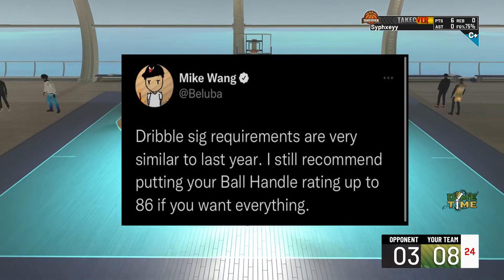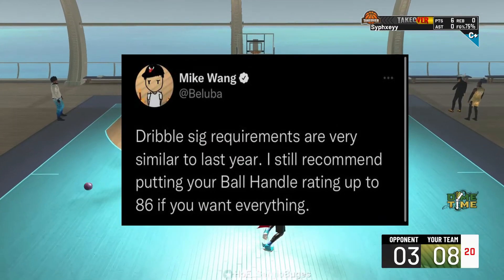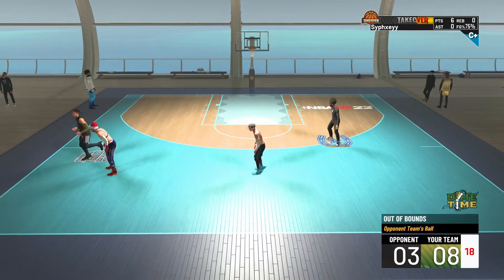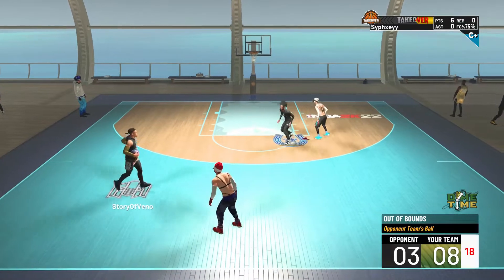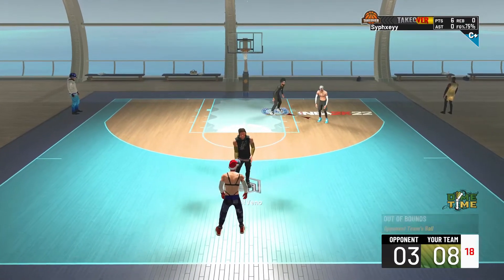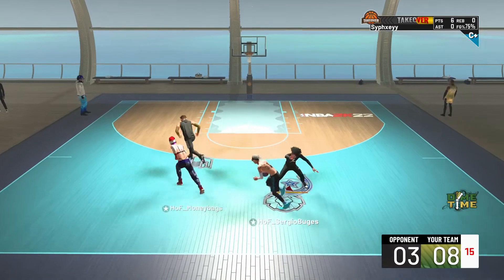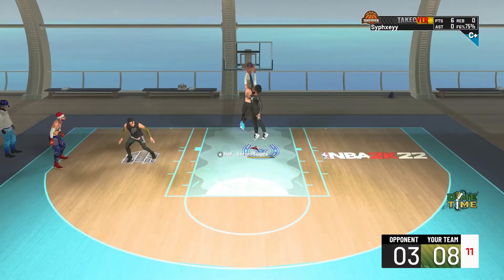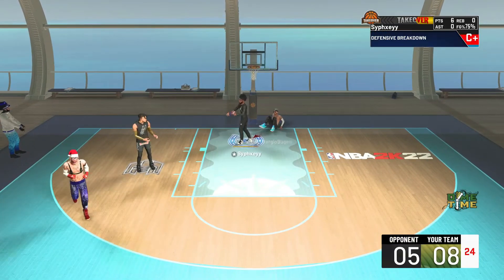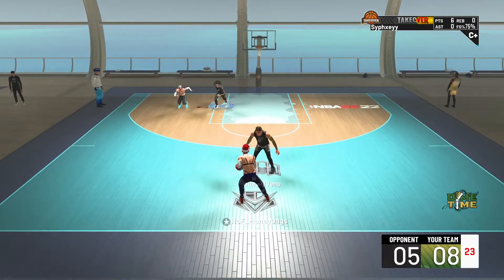He said dribble sig requirements are very similar to last year. He still recommends putting your ball handle rating up to 86 if you want everything. As you know, you get pro dribbles at around 80, but in 22 the threshold was you have to be 6'4" or shorter and have an 86 ball control if you wanted every sig. So if anything, if you really want to play it safe, I would recommend doing that based off what Mike Wayne is saying.